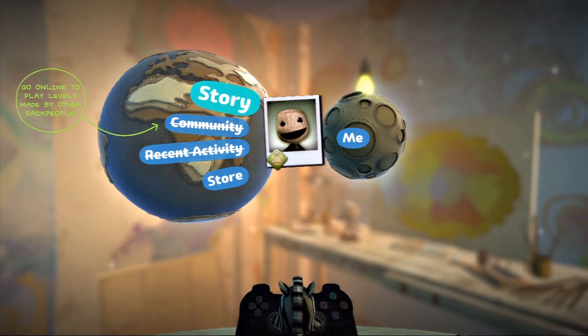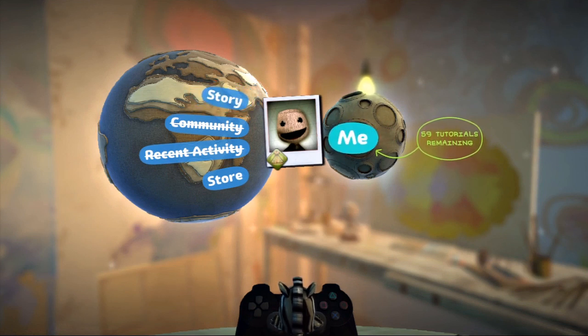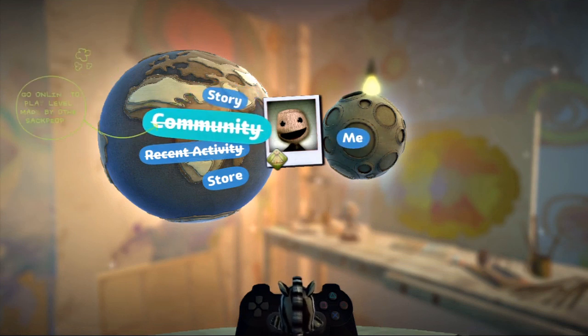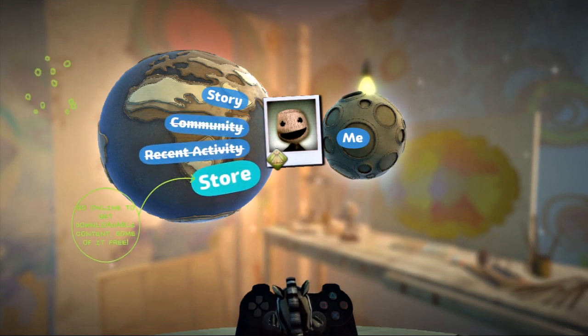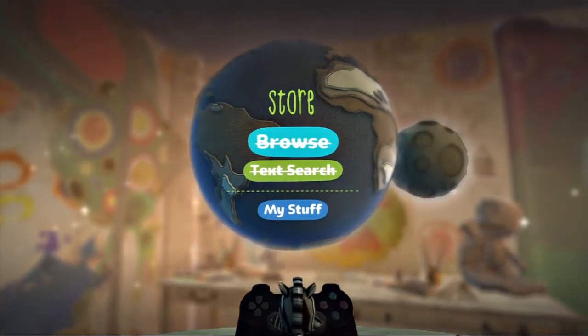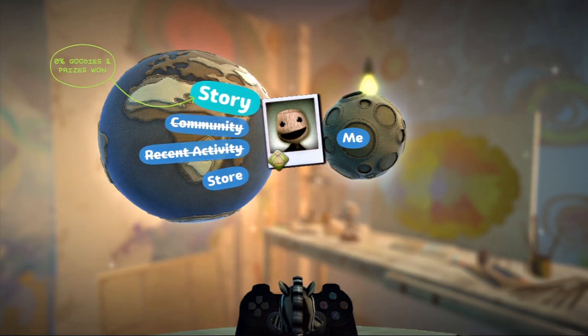So this is our little hub here. Basically, this whole pod is just used to start the game up, connect the levels, do everything. Here we can watch tutorials, make your own levels. Here we can play through the story mode, which is what we will be doing. Community — you can play the community's levels or entire games. Recent activity — you can follow your and your friends' recent activities, where they've been playing. And the store, where you can buy items and DLC.